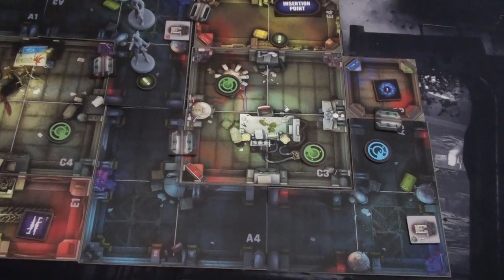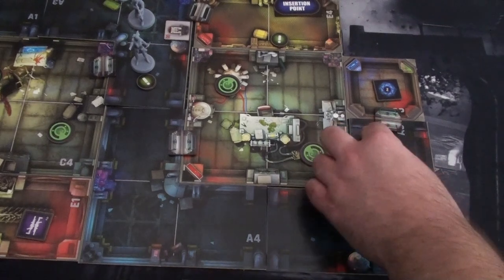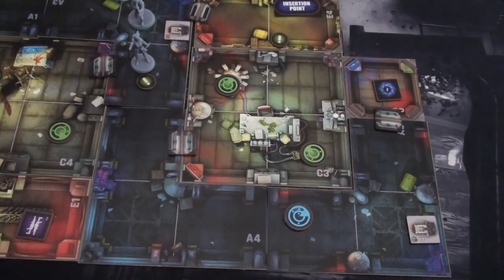Moving into the enemy phase: first an alarm check — no enemies in the surprise state, so no alarm. No portal tokens. For enemy movement, the only patrol is the special blue patrol, which moves two spaces toward its destination. No aware enemies to activate. Then escalation phase: no elite patrols to add, no blips in the spawn pool, and we do cleanup — any ongoing effects end. That concludes round one.